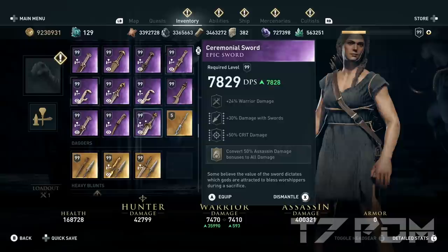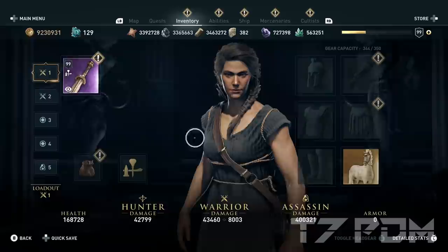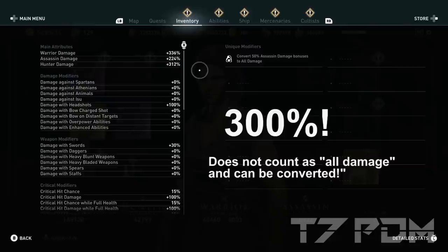But we can get way more than that. We simply add an item that also adds damage conversion — converting 50% assassin damage to all damage. And now suddenly we get 300% warrior and 300% hunter damage, getting an extra 100% out of nothing. Normally you cannot convert all damage engravings, but in this DLC they simply forgot to classify this engraving as all damage. Therefore you can simply convert it and get another 100% damage for the types you actually want.